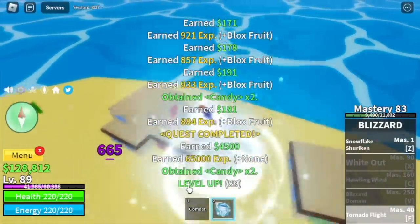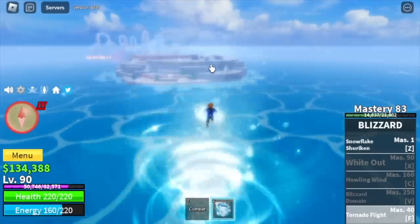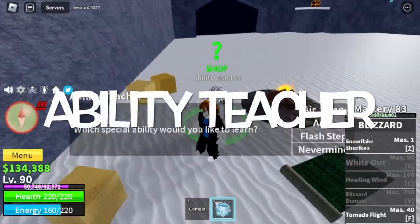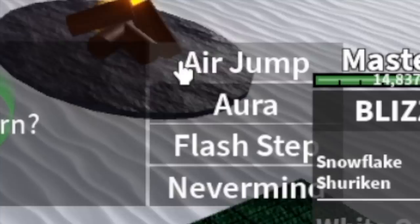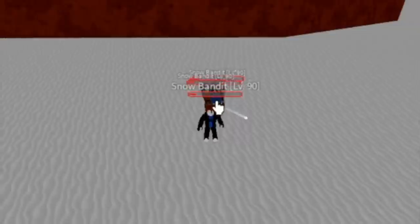At level 90, we are going to leave this area and head to the Frozen Village. At the back of the Frozen Village is the new island, the North Pole. Go to the Ability Teacher and buy everything it sells — new names: Air Jump and Aura, previously called Sky Jump and Enhancement. Moving on to the Snow Bandits — Logia is in effect. If you're using a Logia Fruit, grinding will be easy.